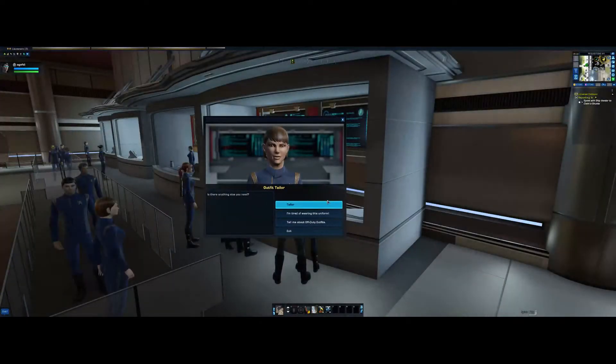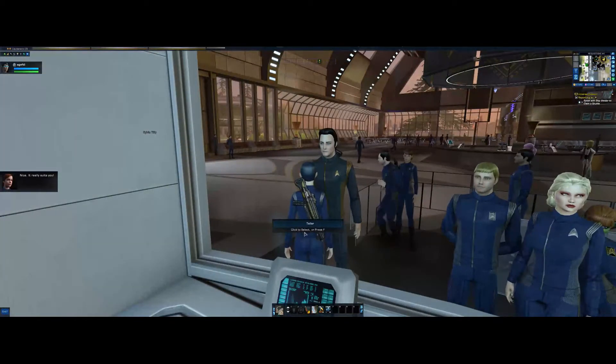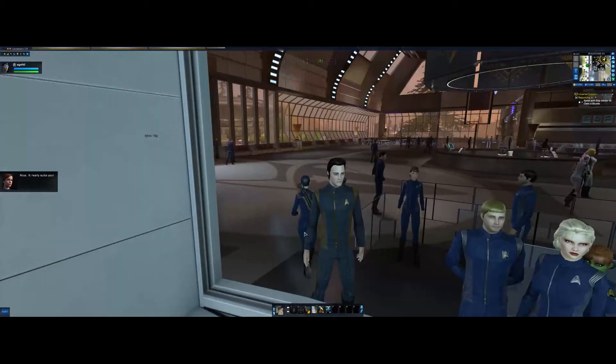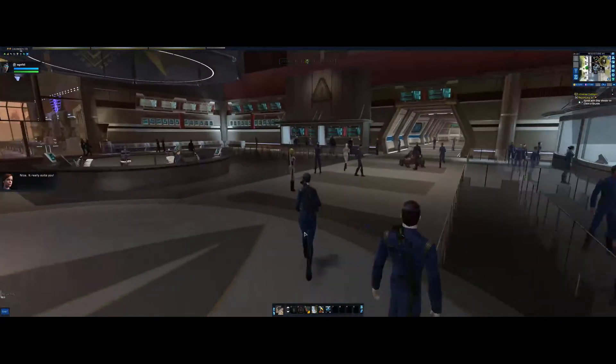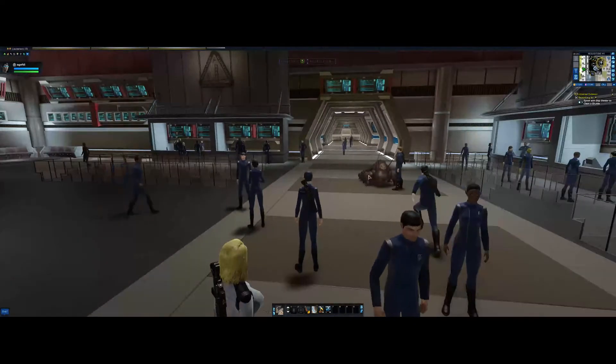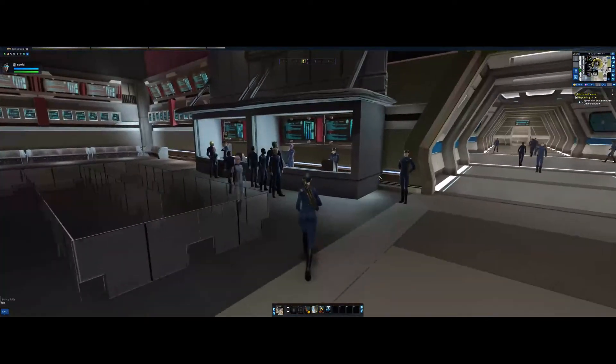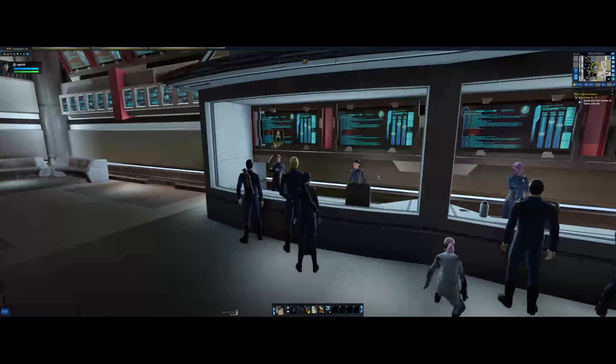Now speak to the ship vendor to claim your shuttle. I'll show you how to get the uniform in a minute. Everything's going to be timestamped so you can find all those things.